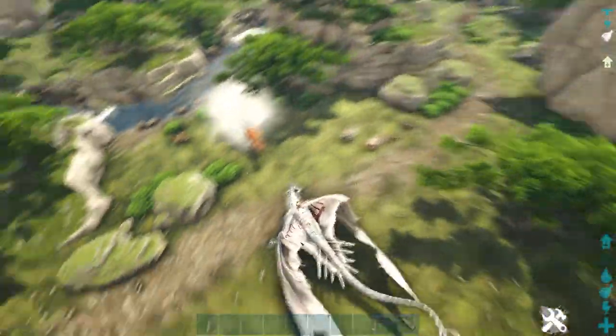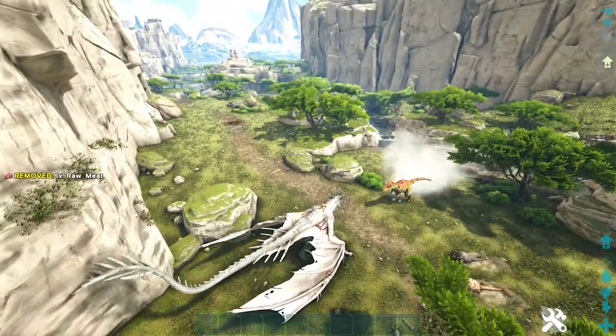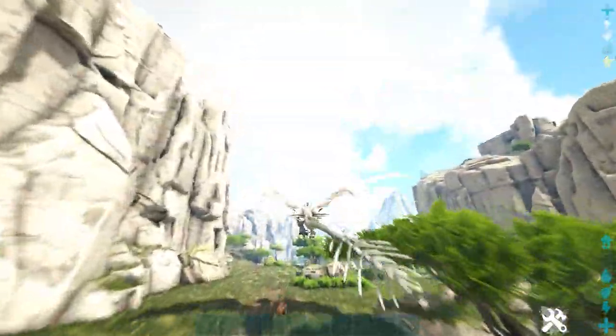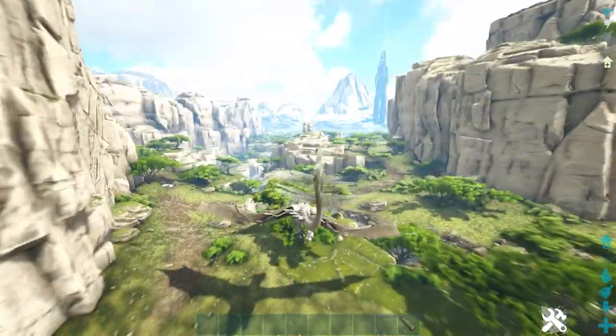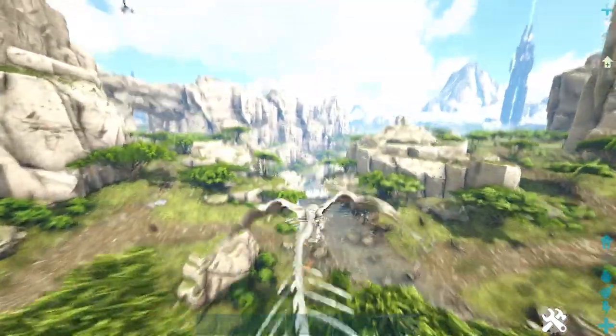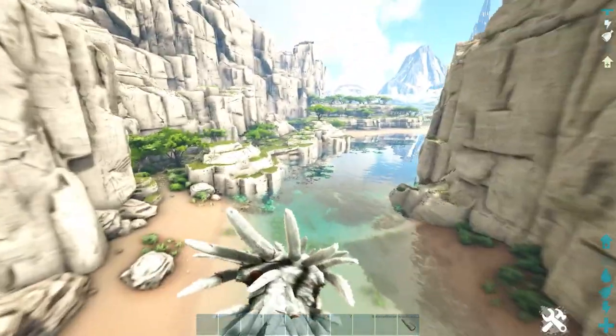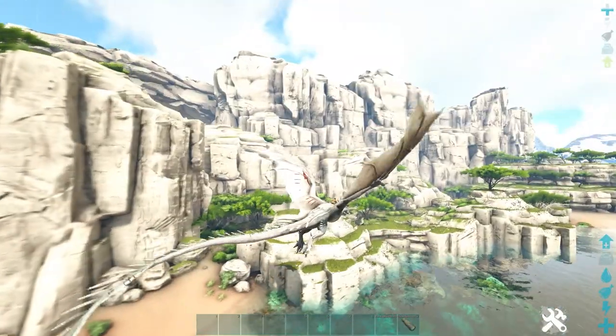Ice Wyverns are very underrated in both PvE and PvP situations. As you can see with this Allosaurus, its ice breath will slow down enemies, and it slows them for a stupidly long time. This makes fighting almost any dino really easy. They're obviously fast as well, as fast as any other wyvern. They're also very intimidating, making this the best flyer native to Valguero.